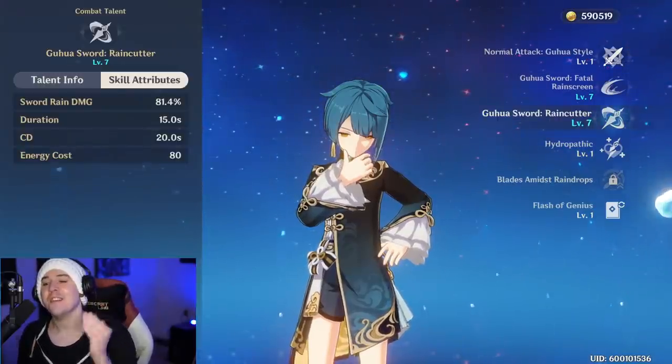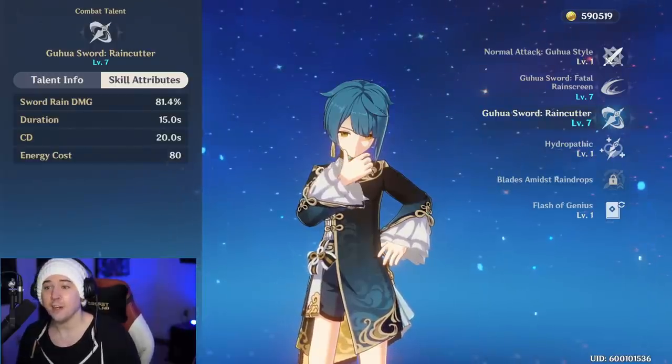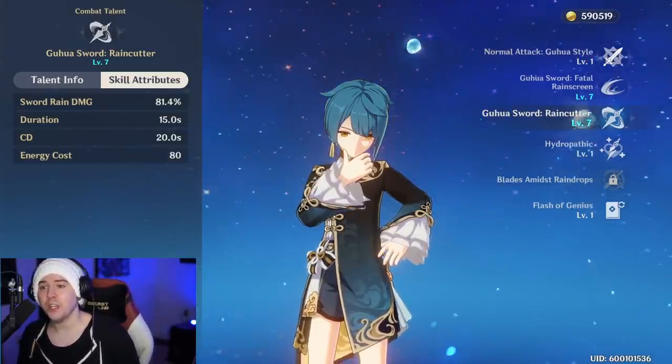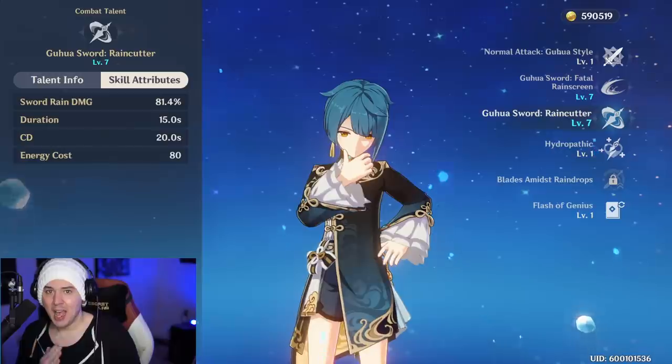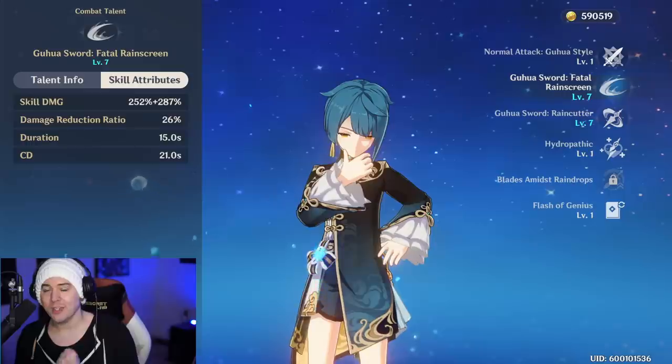The main downside is that his elemental burst is a very expensive skill — it costs 80 energy, has a 15-second duration and a 20-second cooldown. And his elemental skill has a very long cooldown of 21 seconds.